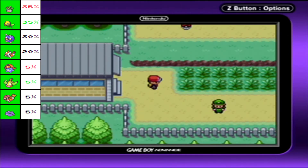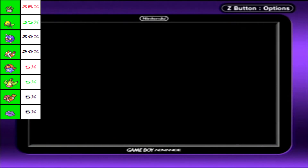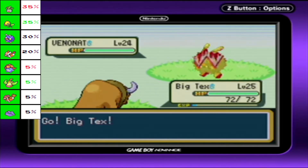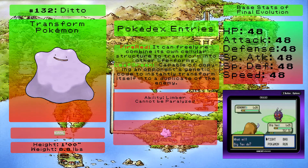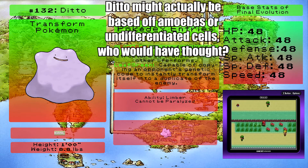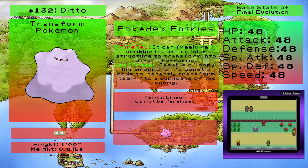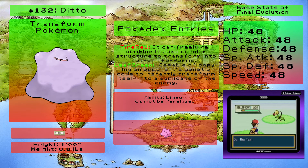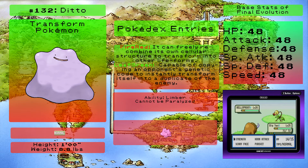There is one new encounter out here on Route 15, but it's a bit rare - it's Ditto. This thing is not really a Pokemon you want to have on your team per se, but it has a lot of utility in other avenues. Ditto is amazing for breeding because it will always clone the opposite Pokemon to get you a perfect replica. In battle it only knows one move - Transform - where it will perfectly imitate the opposing Pokemon. You don't really need this thing as a main team member; it will slow you down.